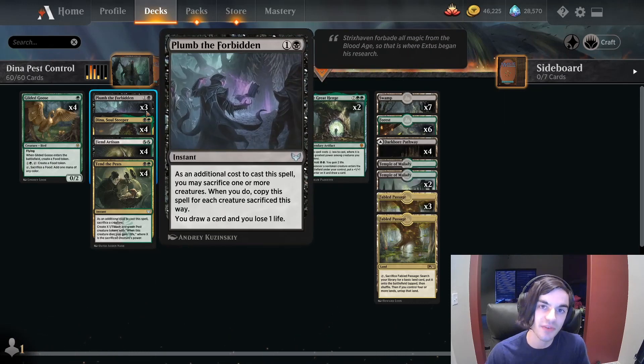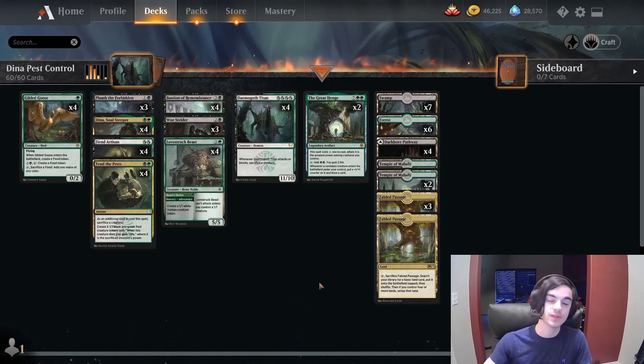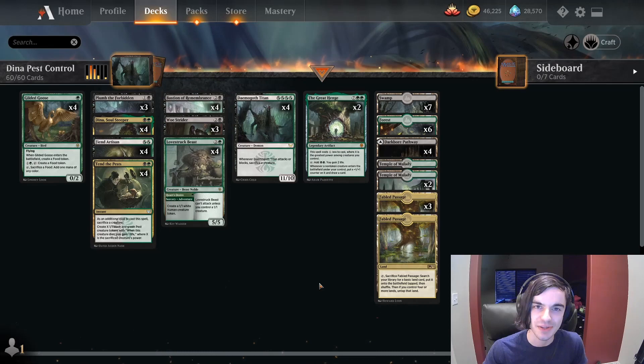We're also running Plumb the Forbidden, which can help us come back from emptying our hand prematurely or from not quite being able to kill our opponent. We can sacrifice any pests or other tokens we might have lingering around and draw some cards whilst doing so. That's the deck — take it for a spin and let me know if you have any ideas, suggestions, or recommendations in the comments below.